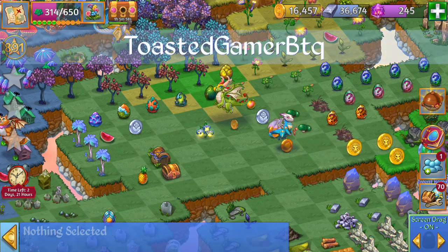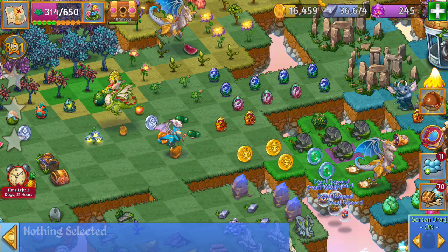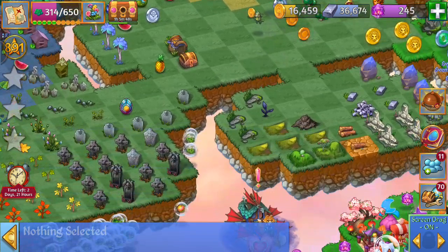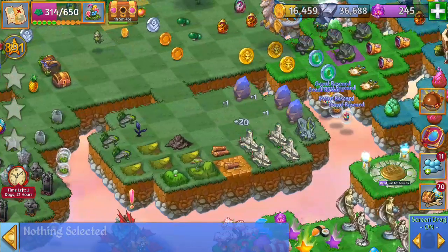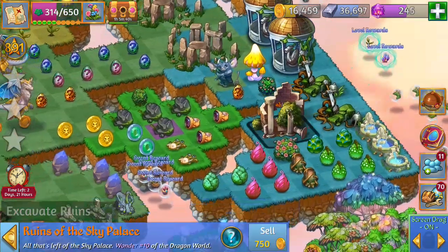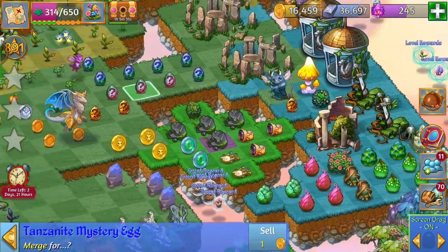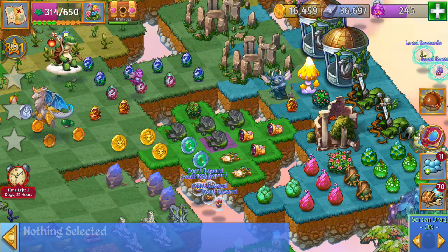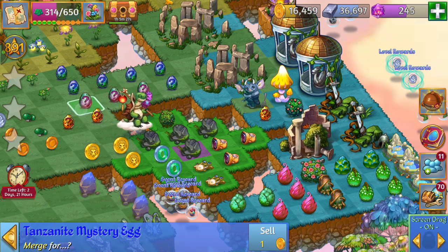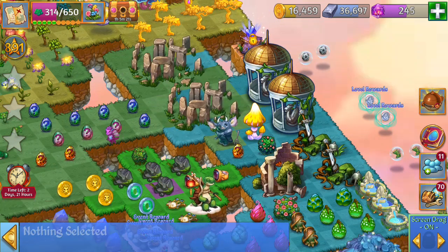Hope everybody's having a blast playing the event so far. There's still a bunch of time in the event left to get all those rewards. Also the Ruins of the Sky Palace — it does give those Tanzanite mystery eggs every 10 or 12 hours in camp or so. So if you're looking for the mystery Tanzanite eggs, you can get those from there if you're patient enough.